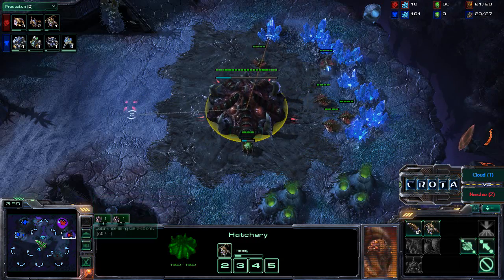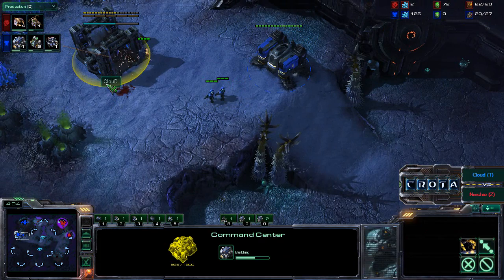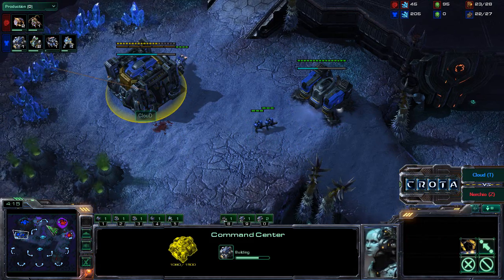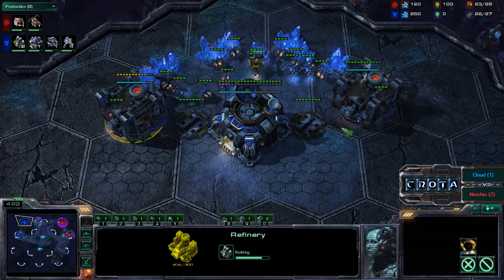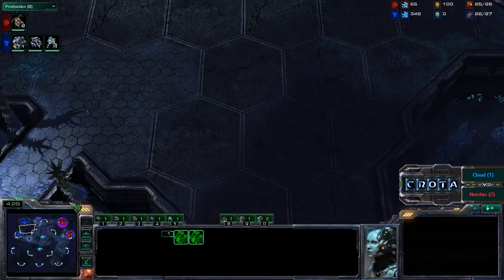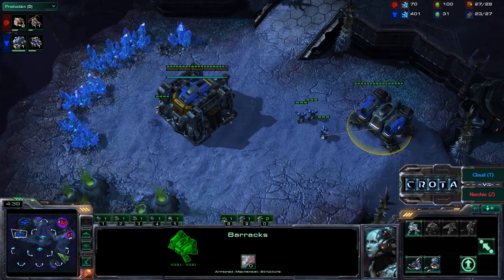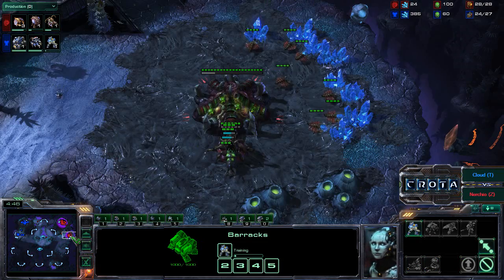That stutter step — moving during the cooldown of the Marine's firing to shoot down the drone — is actually much more difficult than it looks. Usually the drone does get past you even if you are trying to micro and control that Marine. Cloud now places a double refinery to get that all-important tech lab and factory. If I know Cloud's build, he does like to use Hellions, and with those Hellions he may try to counter any Zerglings.